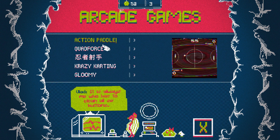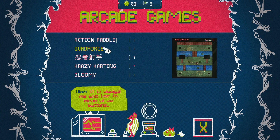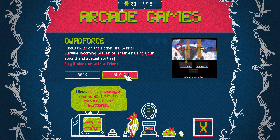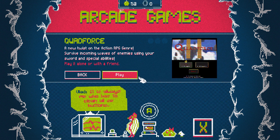Let's see what we're going to do. Action Paddle, Quad Force, Go-Kart. Let's see Quad Force — that one sounds pretty cool. New tools on the action RPG genre. Surviving, killing waves of enemies using your sword and special abilities. Play it alone or with a friend. Alrighty, let's buy this arcade game.